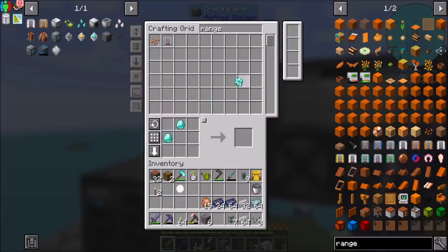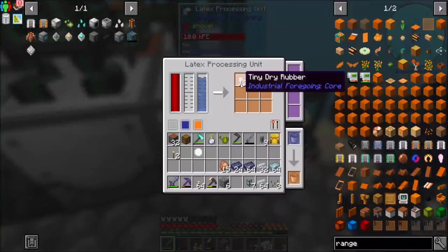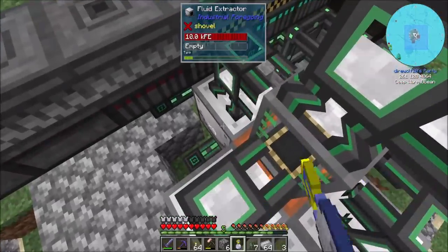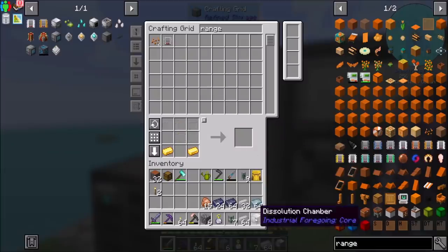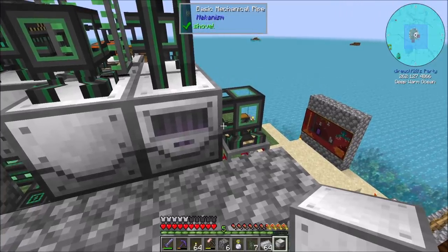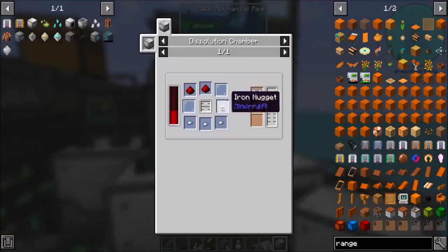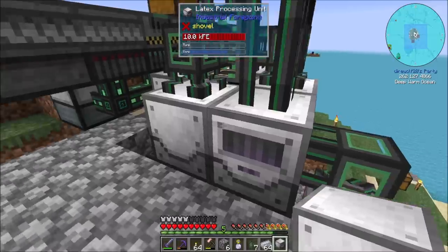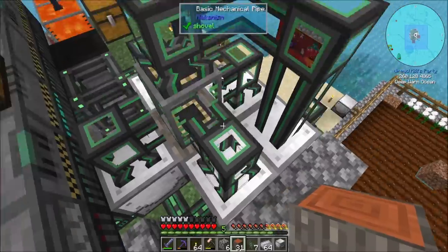We're going to want that dissolution chamber as well here. Before we get ready to do — because we need it, yeah I know, with diamonds — but it is what it is. So more plastic. I need to wait a little bit for this plastic to come in. The dissolution chamber needs raw plastic in it for the range upgrades we're making, but it needs — oh, that's only a bucket. Okay, that's not bad. Did you finish your log? You did. Excellent. So get back to work with a new one, and we'll get a placer going there pretty quickly.